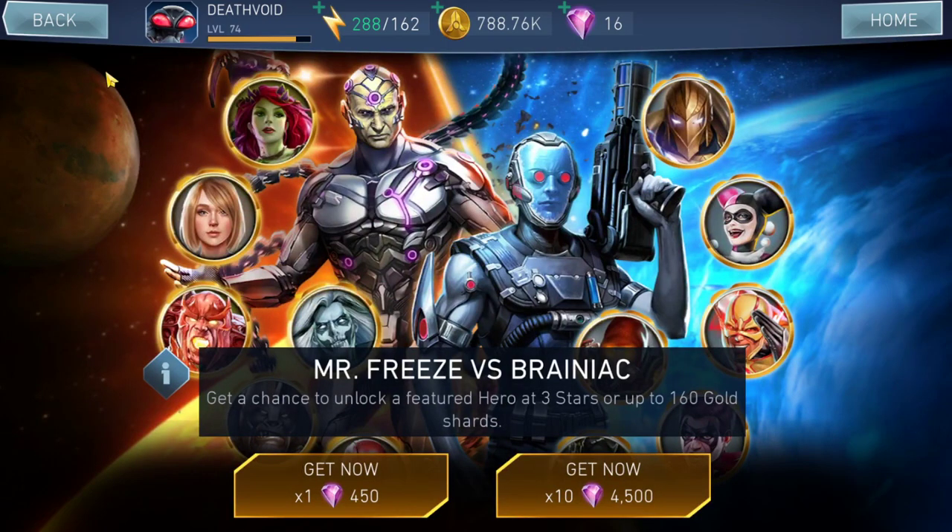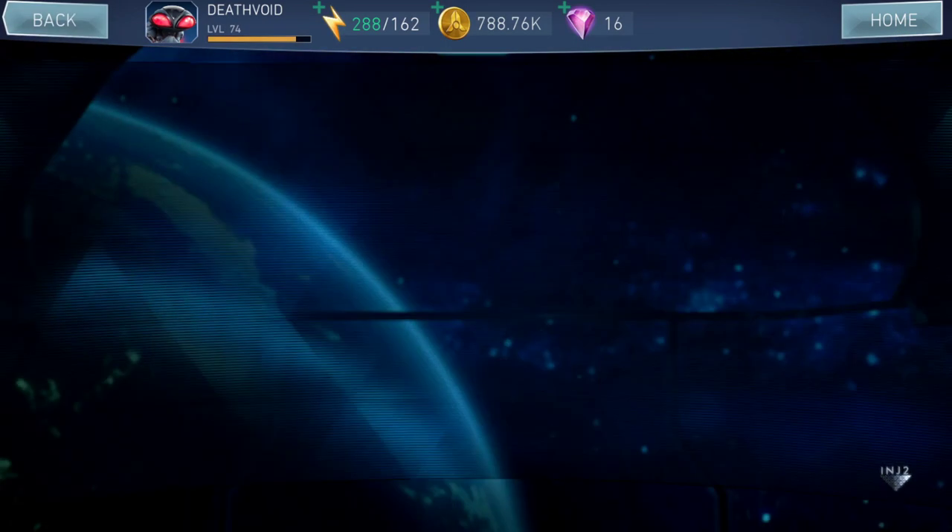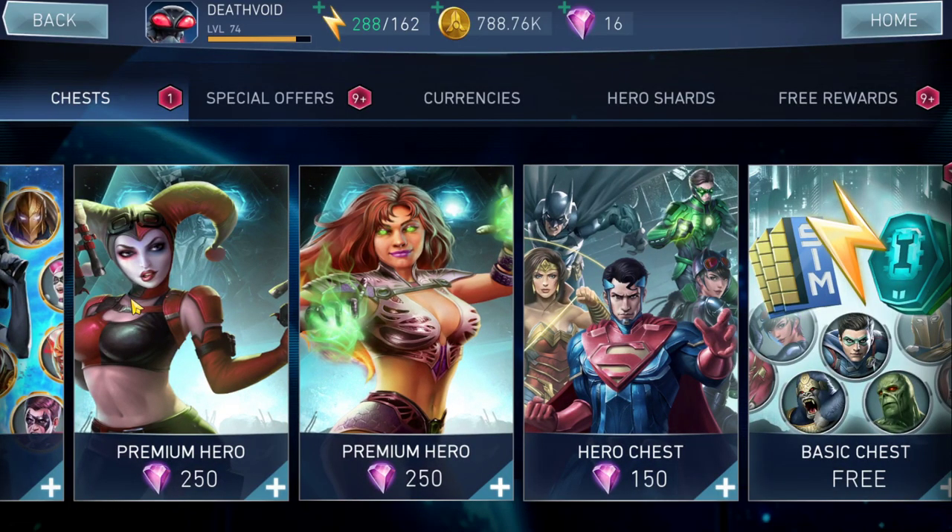Moving on — there are premium hero chests for Unhinged Harley Quinn and Starfire. These are probably the two crappiest characters in the game, so please stay away from those chests, especially if you're a beginner. If you want to open a premium hero chest, go for Batman in the Drowned or Silver Banshee instead. Don't open these chests no matter how much you like those characters — they won't help you at any point.